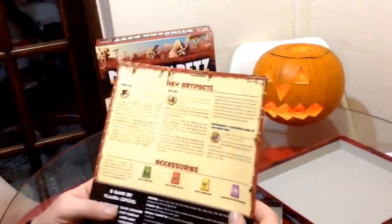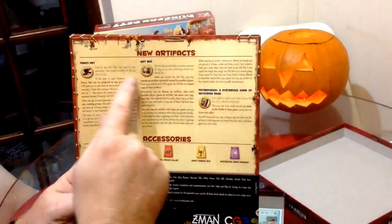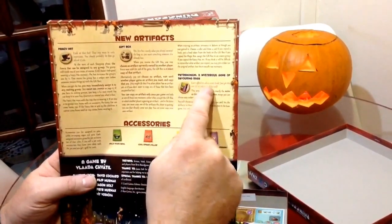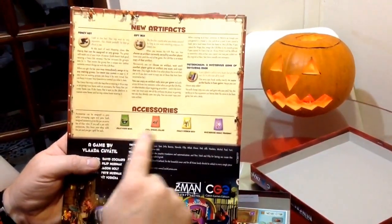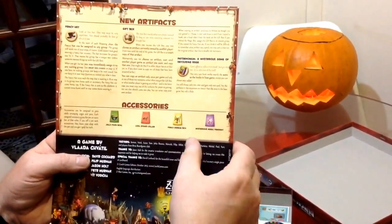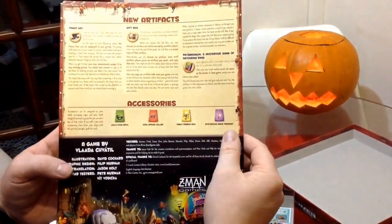And we've got a couple of extra artifacts: the fancy hat, gift box, and pet demonium - a mysterious game of devouring rage. We've got some accessories: jolly food bowl, cool spike collar, fancy ribbon bow, and mysterious magic pendant.